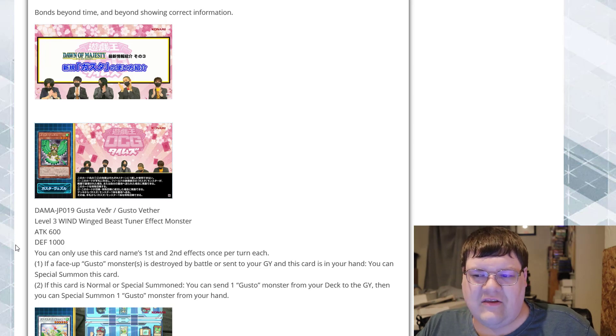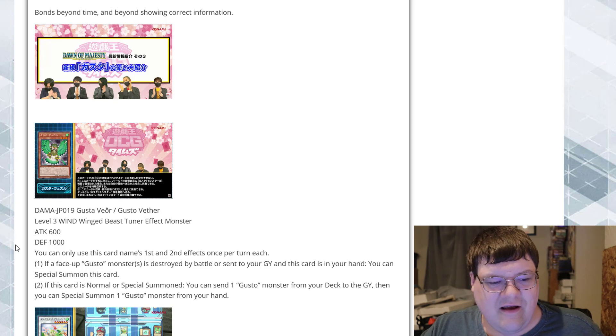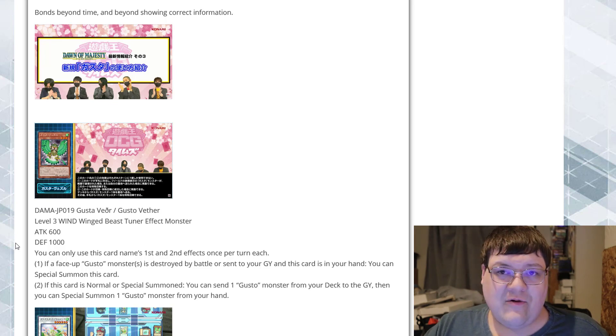I think the most interesting thing about this card is you have to get the mill to trigger the Special Summon from the hand. If you can't set up that situation, it is at least a deck thin. It's also on a Level 3 Winged Beast Tuner, so I'll take that. Nothing too crazy — just another extender.